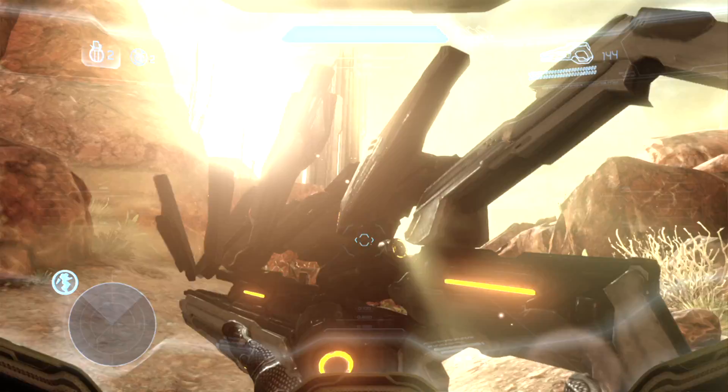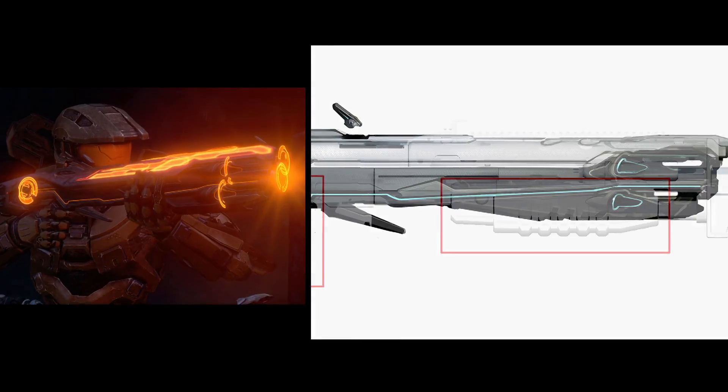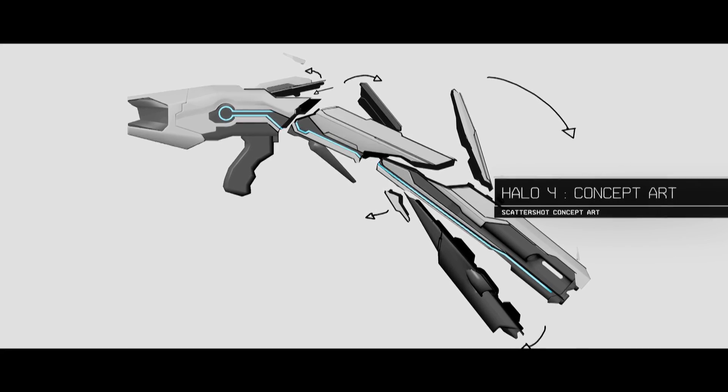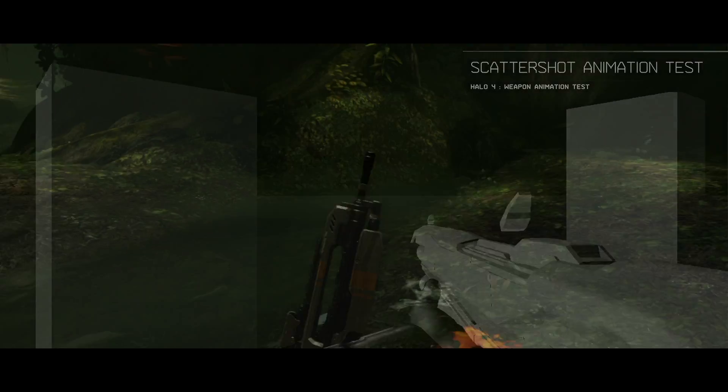Every time you pick up a Forerunner weapon, it forms in your hands. The Forerunner Scattershot was probably the first one where we really nailed the design on it. Everybody loves the hinge-action shotgun, so we tried doing something like that so that the reload animation would be to cock it up.